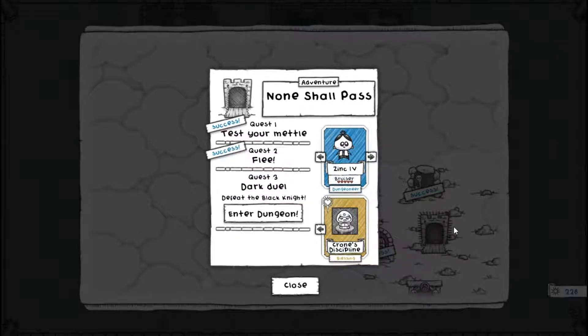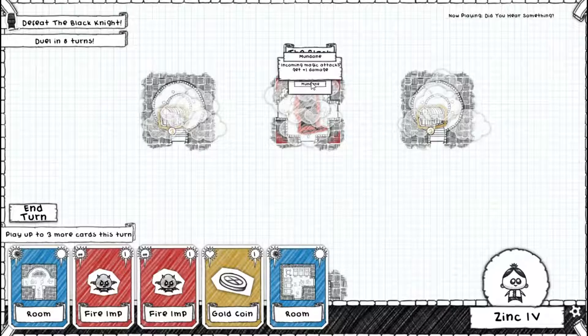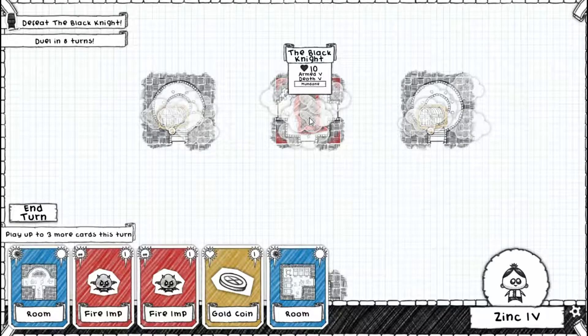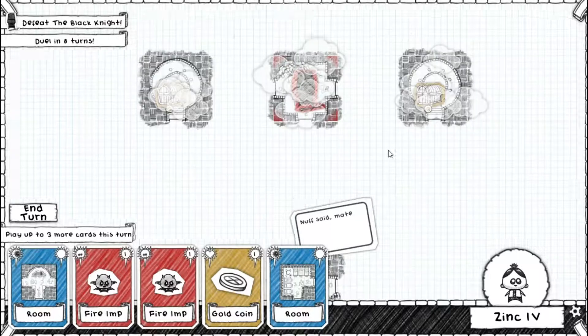Quest three: Dark Duel — defeat the Black Knight. I think I want to go with Zinc again. He just doesn't have any defensive abilities which is a shame. This is going to be a lot of physical damage — Zinc is probably the best choice. Ninja is a good balance but it's slow, and Stapper's not bad but I don't think I'll need him. My best choice would be Zinc the Fourth. Duel in eight turns — Mundane, incoming magical attacks get plus one damage. Maybe I should have chosen Death for this fight. Duel in eight turns might mean he fights us regardless in eight turns but powered up when he does.